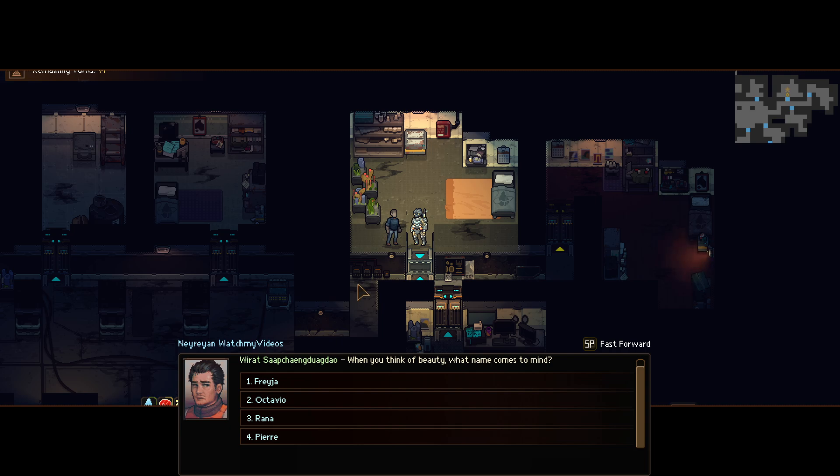Over here, Freya will give you five perception, Octario five agility, Rana two perk points, and peer credits. Definitely go with Rana, because perk points are amazing. Remember, you have a max level — 35 is the max level. So always choose perk points if you can. This is the second quest in the game that gives you perk points.